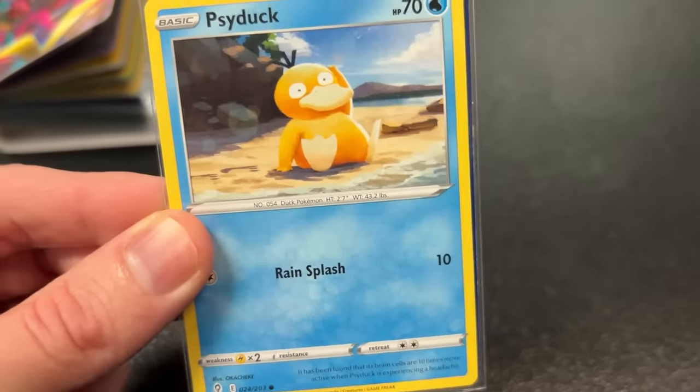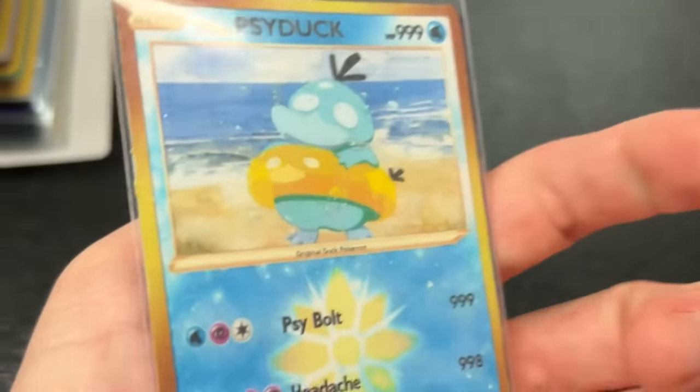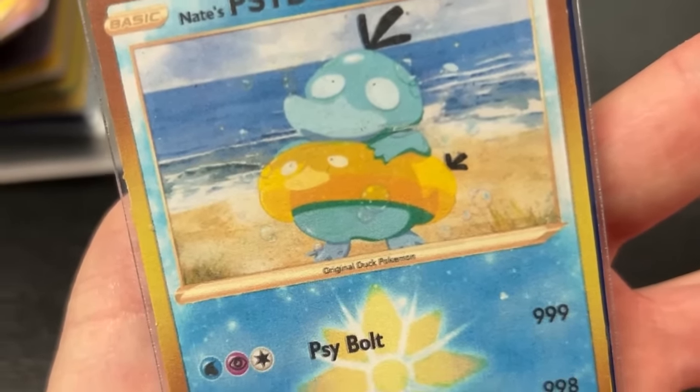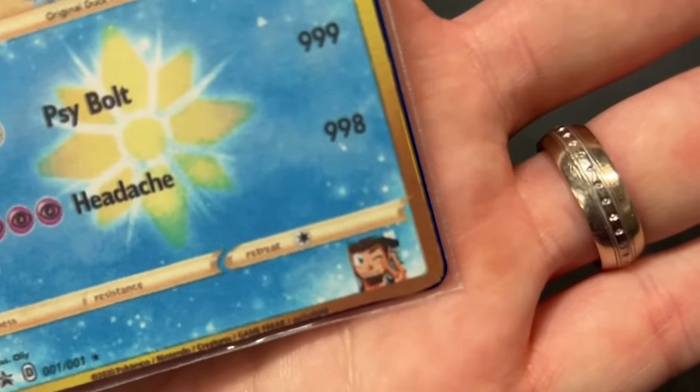I was given this Psyduck, and on the other side there is a shiny Psyduck that was made for me. Look at the little float right there — it too is a Psyduck. Psybolt and headache. And there's me in the bottom corner. Thank you so much for making this.